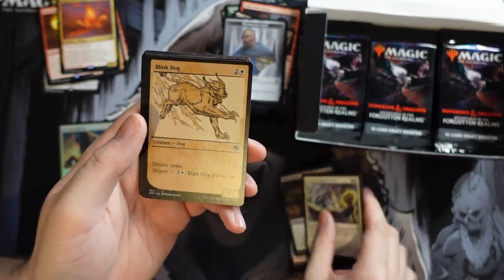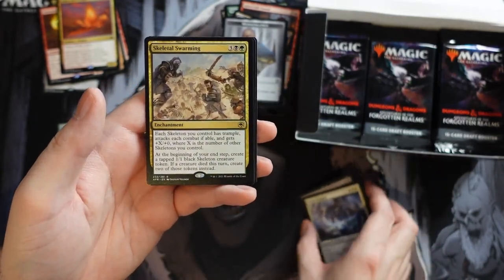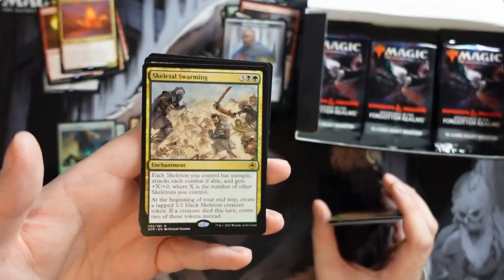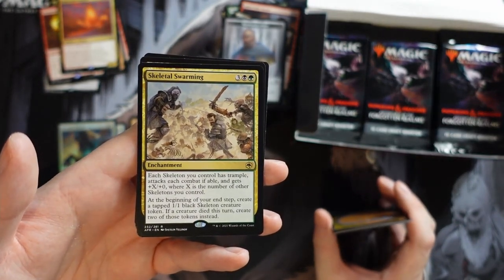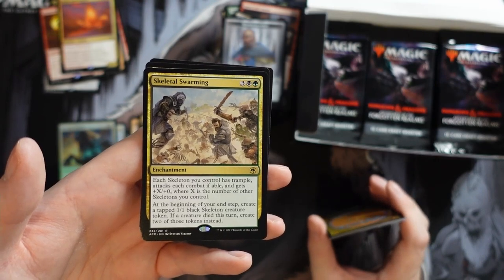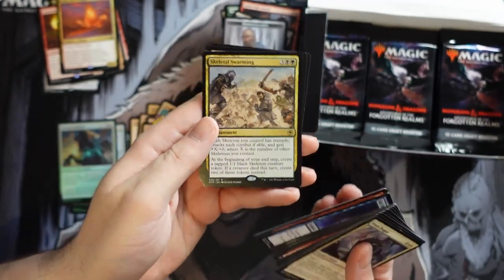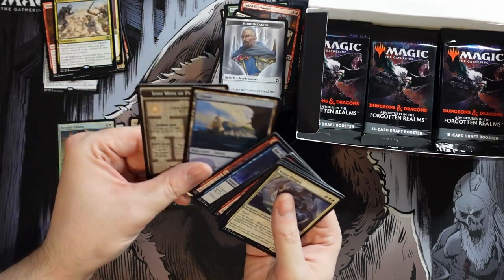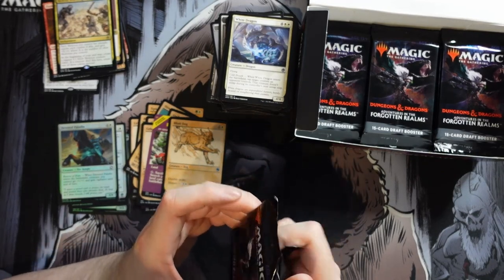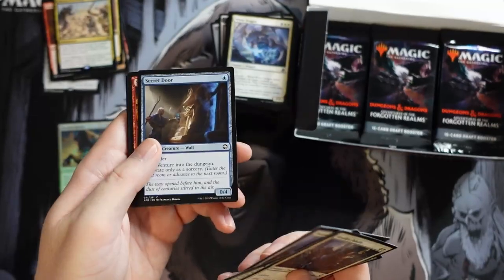We also have Blink Dog. And we get Skeletal Swarming — the tribal Skeleton card. Each skeleton you control gets trample, and gets +X/+0 where X is the number of other skeletons you control. At end of step, create tapped 1/1 black Skeleton tokens, and if a creature died this turn create two tokens instead. Gives you an endless supply of skeletons that keep getting bigger — probably too expensive for constructed but a very fun card for a skeleton EDH deck.